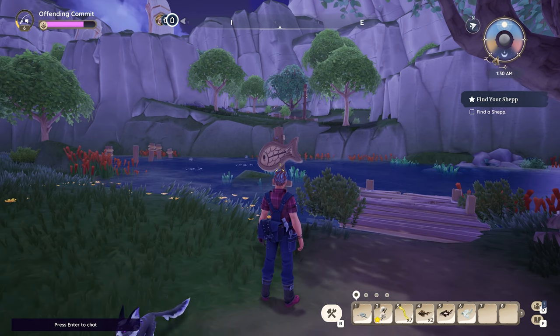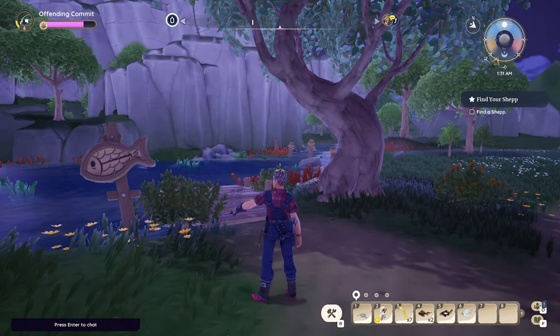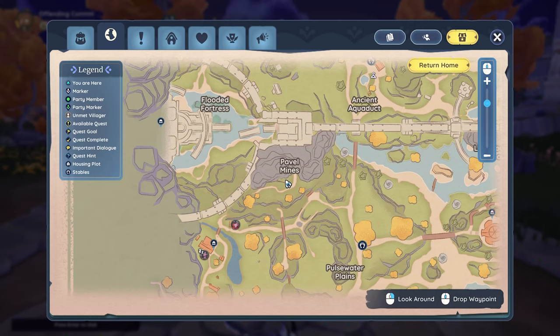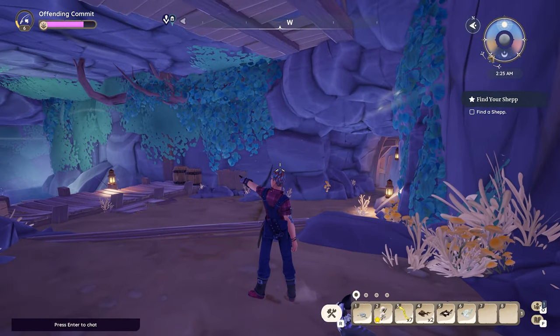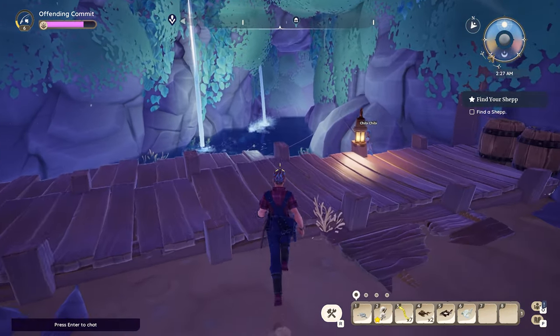All around Palia there are many places that you can fish that are clearly labeled, but don't stop there. Cast your line anywhere that there's water and see what you can catch. One of my favorite fishing spots is in Pavel Mines in Bahari Bay — there's an underground cavern there that has a great fishing spot with lots of rare fish.